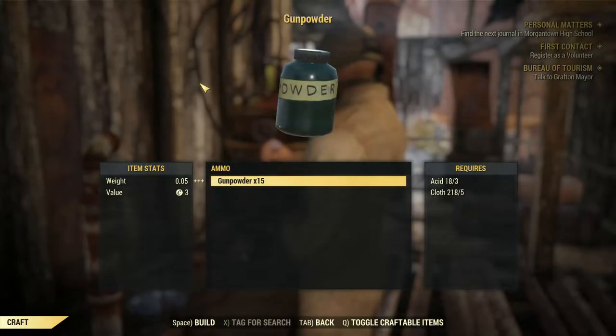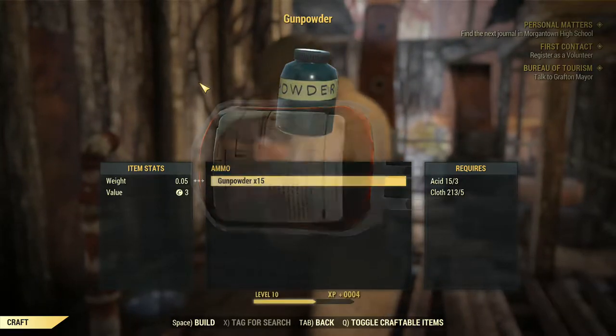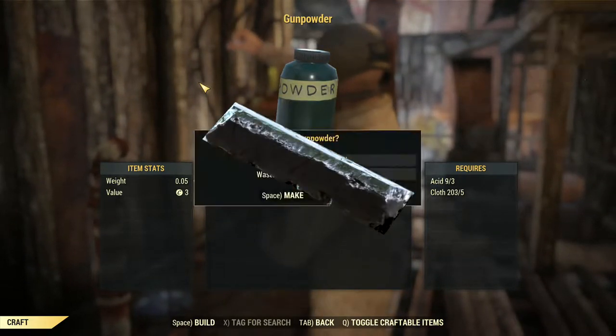To start off, the required ingredients for Stimpaks are as follows: one blood pack, two antiseptic, and one steel.